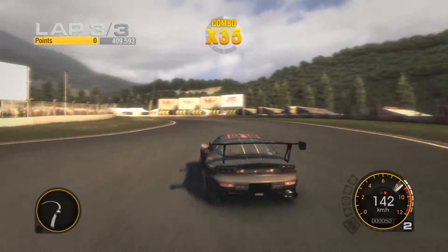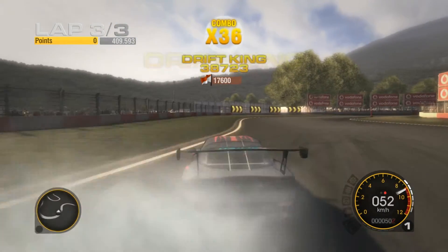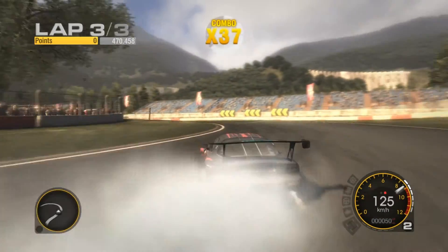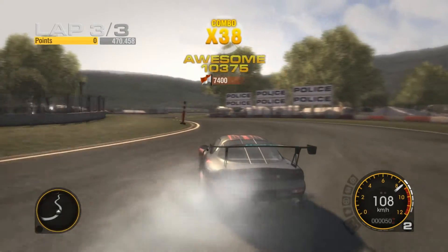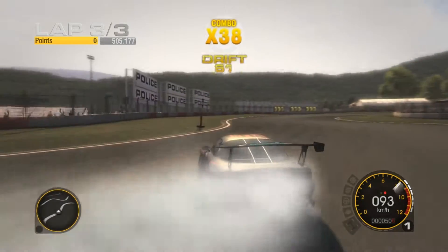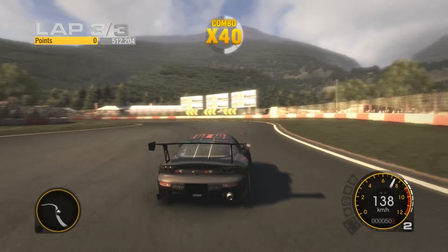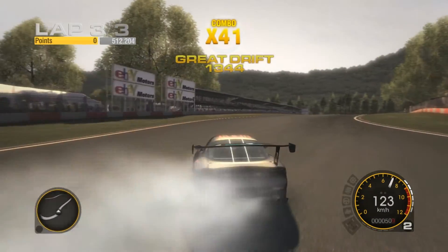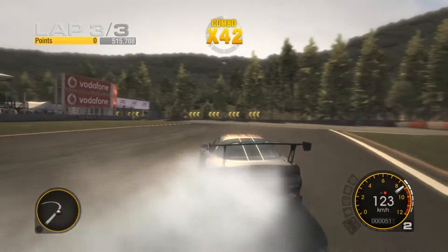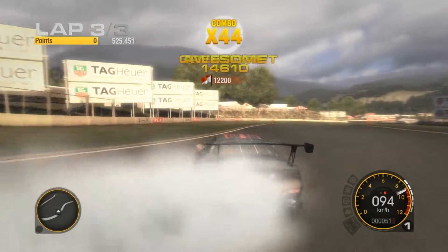You only have a short time window to start a new drift and maintain the combo, so don't use the handbrake too much — if you go too slow, the drift interrupts and the combo breaks. Don't ever break the combo; it's the most important part of this game mode. The multiplier is at 41 now, which means at least 20 million points right now if you check the left side of the screen — that's what we're going for all game.